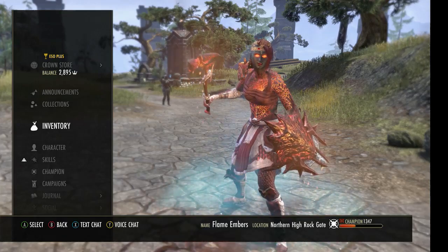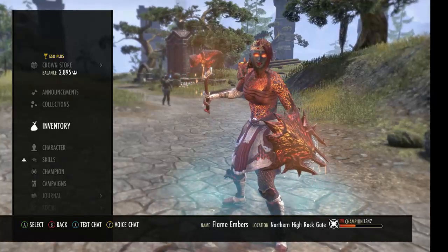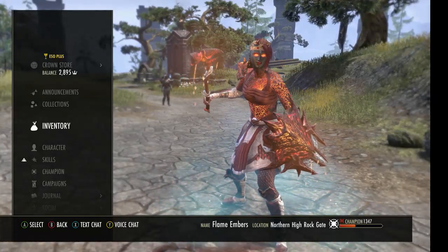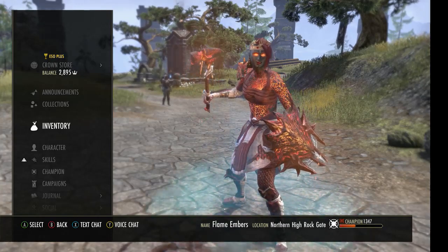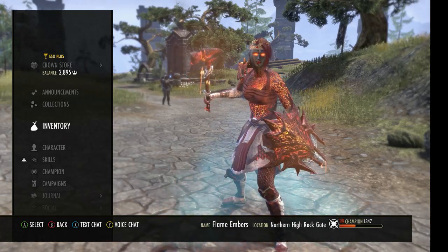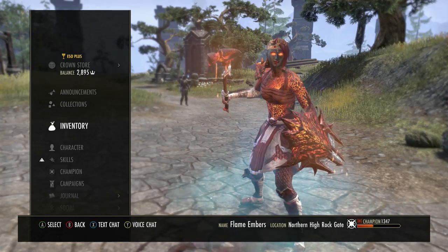What's going on everyone, today I'm going to share with you my Magicka Dragon Knight build for PvP in the Stone Thorn patch. This setup will work great for both CP and non-CP, but especially excels in no CP. That is what I build for, so if you need to make a couple adjustments, go ahead and do so. If you have any questions, feel free to leave them below. Let's get into the build.